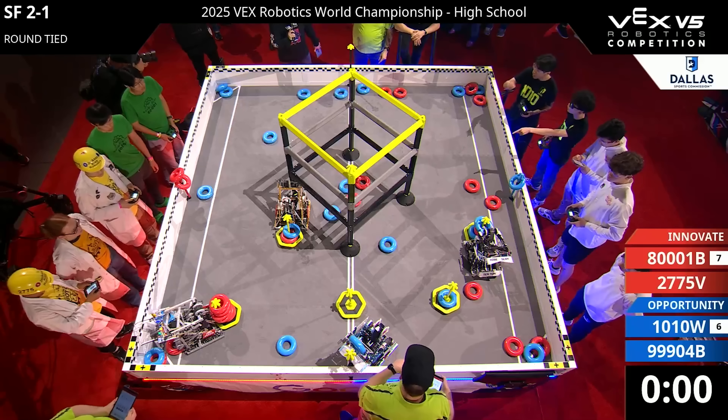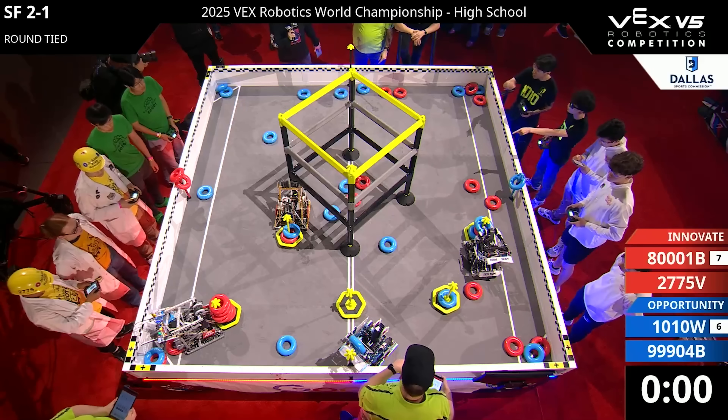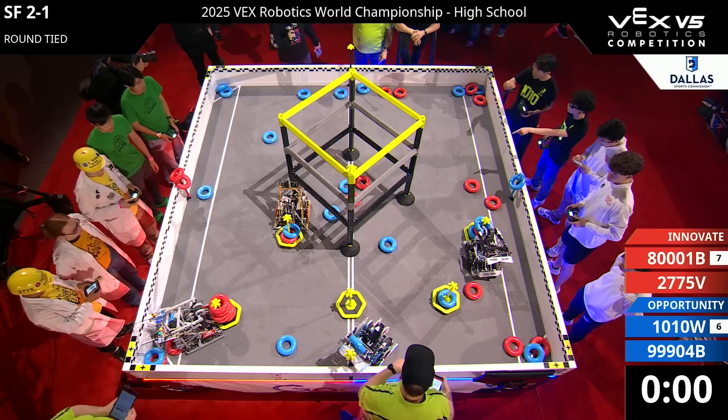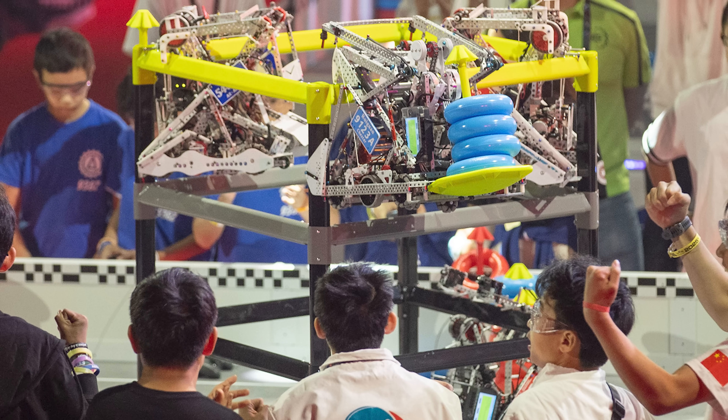In High Stakes, the most important point value comes from the positive and negative zones. Any points scored on a mobile goal and brought to a positive zone will be doubled, and vice versa deducted if placed in the negative. There are also wall stakes and alliance stakes. Every ring scored on a goal or a stake is worth 1 point, while the top is worth 3, so top ring control is very important. And there's also a 3-stage ladder in the middle that teams have to climb at the end.